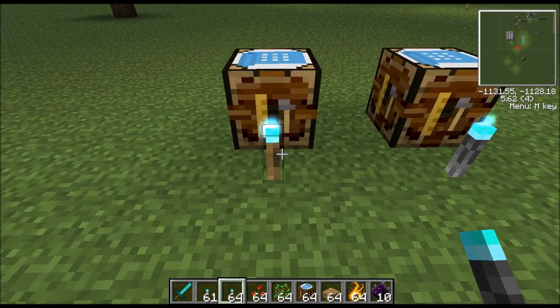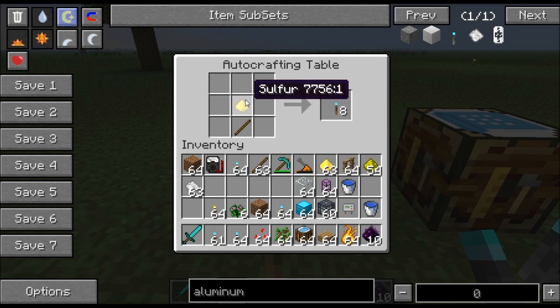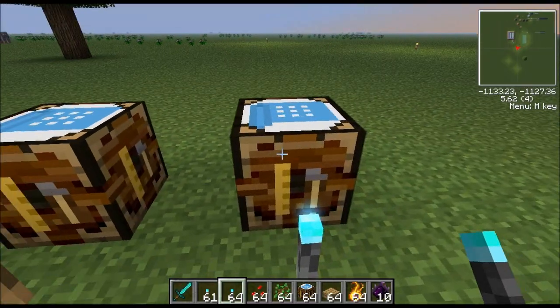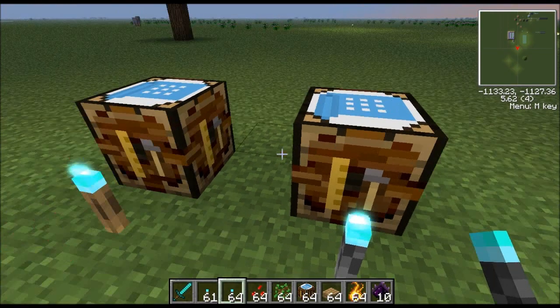You'll want to make the sulfur torch first because it's used to make the aluminum torch. It's very basic — you need sulfur and a stick, and that will make eight sulfur torches. The way you get sulfur is to take gunpowder and cook it in some kind of furnace and you will end up with sulfur. Then use this recipe to get sulfur torches, and to get aluminum torches you take a sulfur torch and put a piece of aluminum next to it — this type of aluminum — and you'll get an aluminum torch.